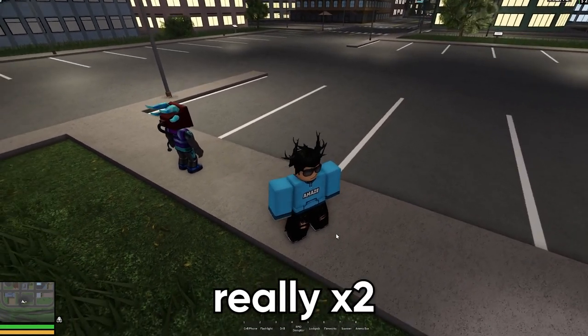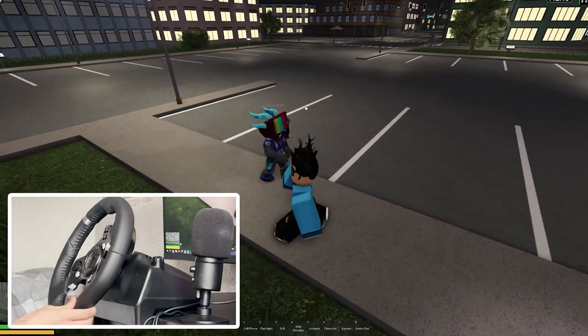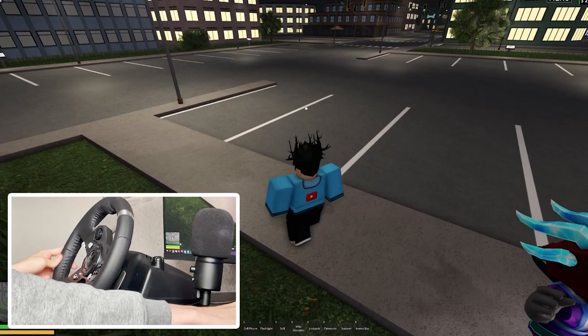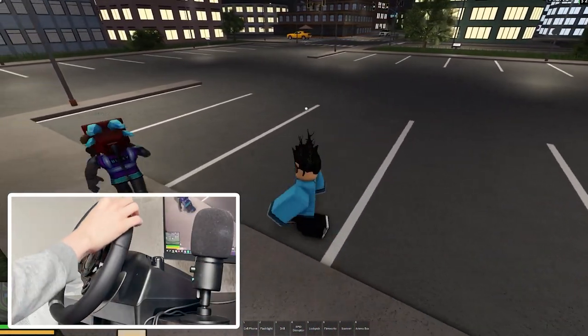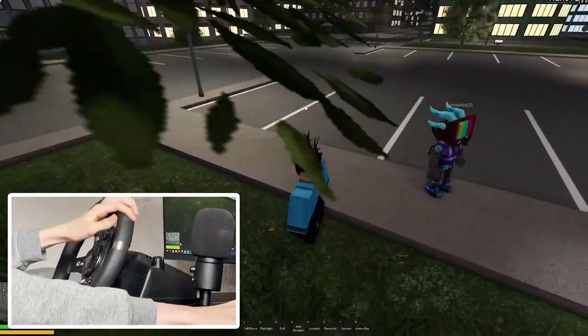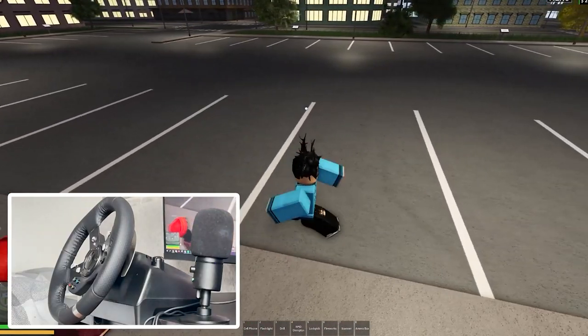Today I'm doing a really special video. As you can see, I have a steering wheel in front of me and I connected this up to Roblox. When I steer it to the right, my character walks to the right, and when I steer it to the left, my character walks to the left. I configured this so I can actually drive vehicles with it, and I've also got pedals down here — you can't see them but they are down there.